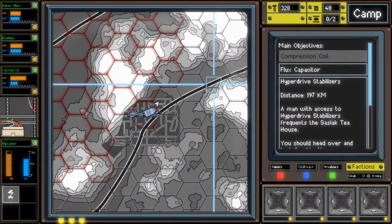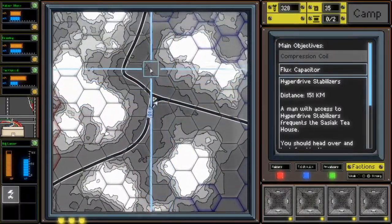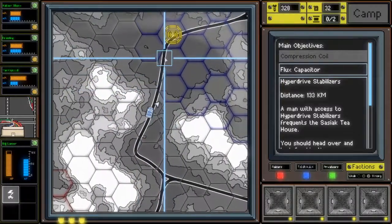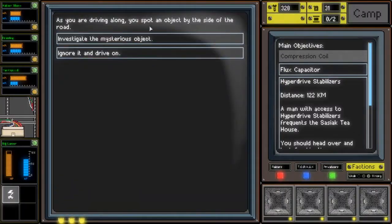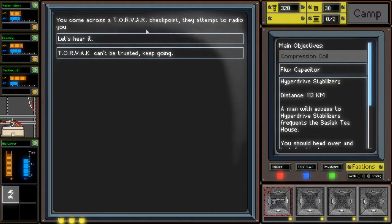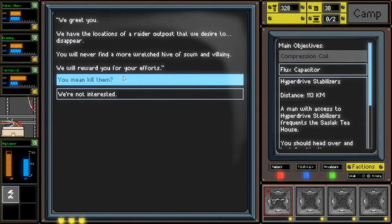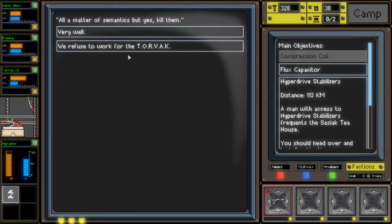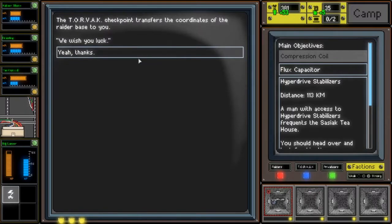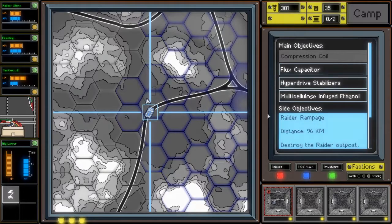Flux Capacitor, Hyperdrive Stabilizers - let's get those next. Free weapon! Come across a Torvac checkpoint. They attempt to radio you: 'We have the locations of a raider outpost that we desire to disappear. You will never find a more wretched hive of scum and villainy. We will reward you for your efforts.' Kill them. Very well. Let's do this.